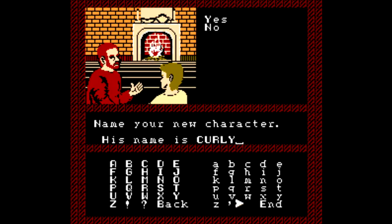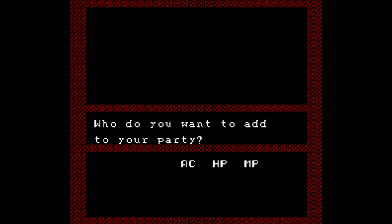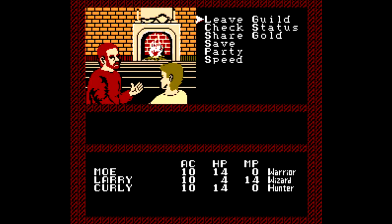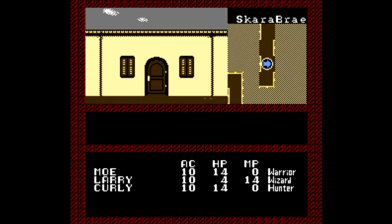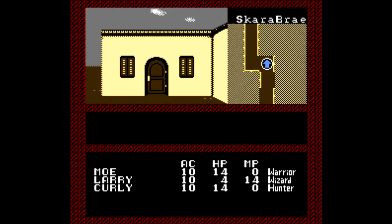We create the Three Stooges here, and we still can't leave the guild yet because we have to actually add those created characters to our party. Then we can finally leave the guild. That whole process really could have been streamlined by just starting the player at the character creation screen — there was no sense in making us navigate all those menus.